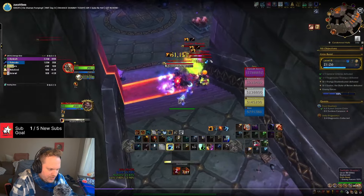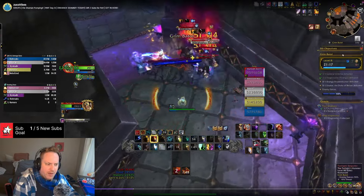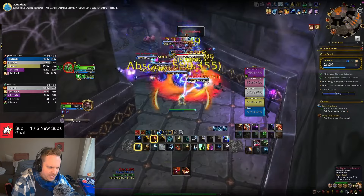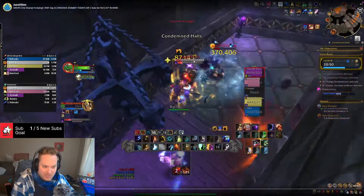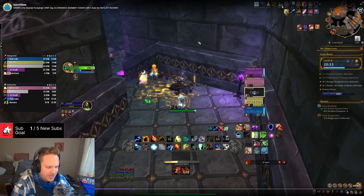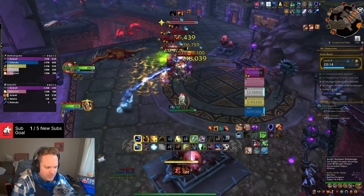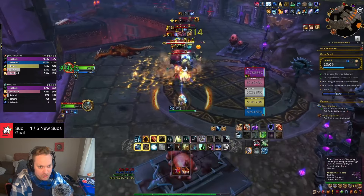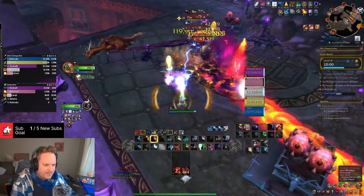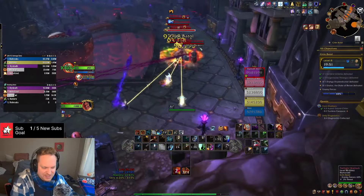On to the curse trash. This trash is awful and you need your decurse here — you're also going to use Stone Form if you're a Dwarf or Dark Iron Dwarf to get rid of curses. Nobody else on our team has curse removal except for me, so it's really important that I help. Getting rid of the curse on the Paladin right there is a huge deal because it means he doesn't have to blow any mana — you're saving the healer a whole bunch of healing.